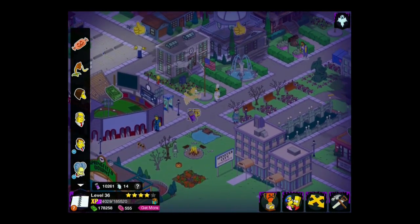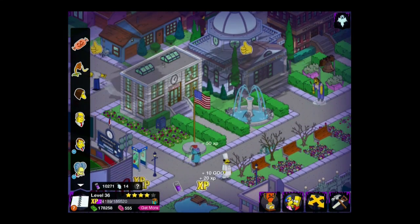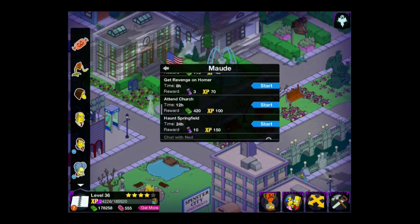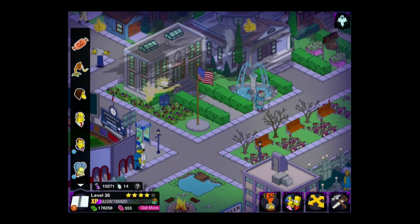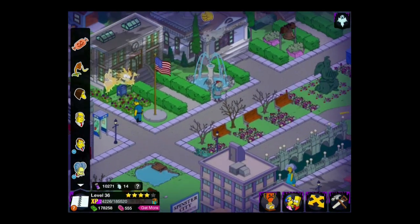The other character I missed out is Maud Flanders. If you're going through the quest, eventually you'll unlock Maud. Once you've done her little tasks, if you keep going back into her, you've got tasks like Get Revenge on Homer and Haunt Springfield, both of which give you goo — and Haunt Springfield also has a very, very cool little animation as well.